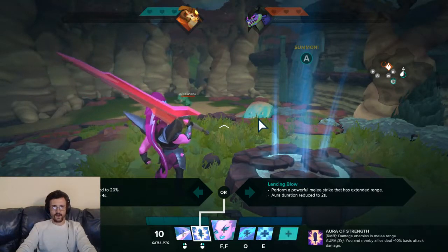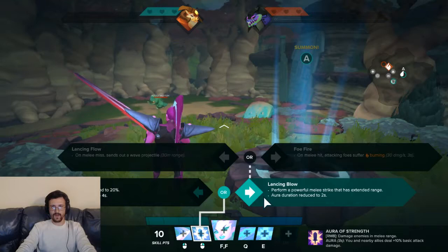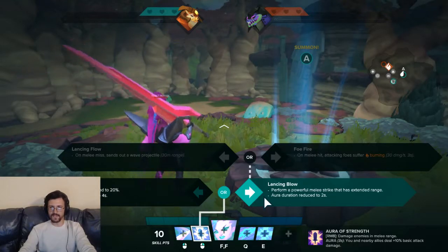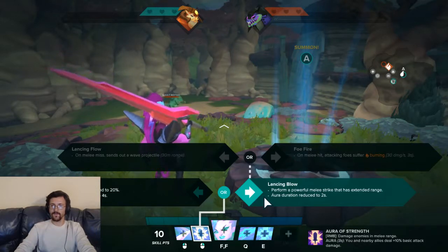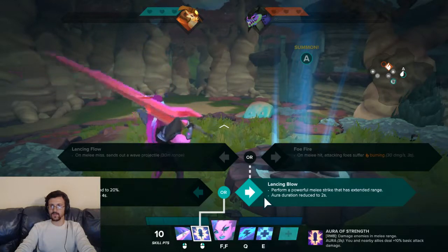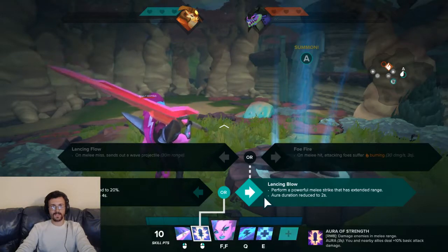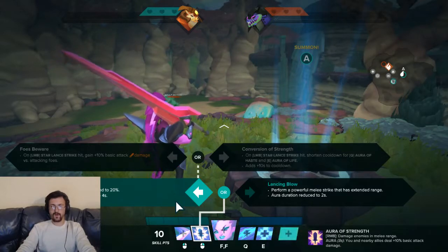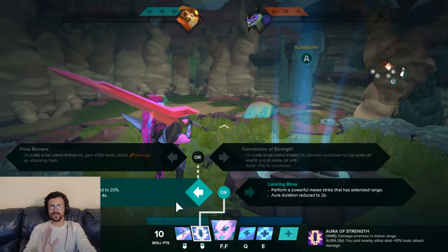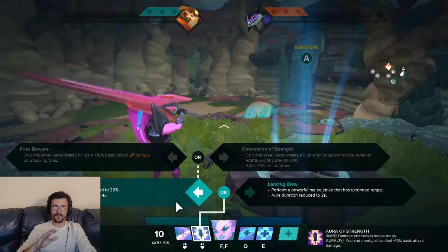Onward to Aura of Strength. We have Strength of Arms: bonuses increased up to 20%, and the aura duration increased to 4 seconds. Then we have Lansing Blow: perform a powerful melee attack with extended range, though aura duration is reduced to 2 seconds. From there we have Faux Fire: on melee hit, the attacking foe suffers Burning, which is 30 damage a second for 3 seconds. And then Lansing Flow: on melee miss, it sends out a wave projectile with a 30-meter range. I'm going to say Strength of Arms is your meta choice, but only if you're going to be in the fight — if you can get basic attacks off, this is the way to go.